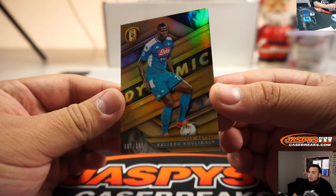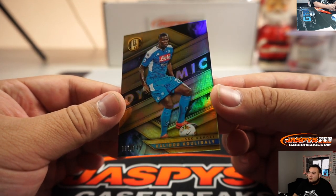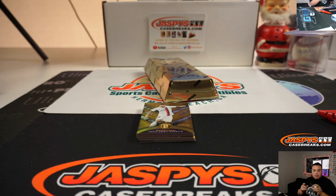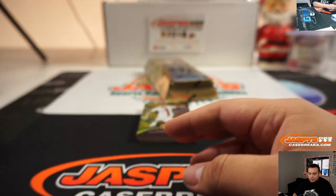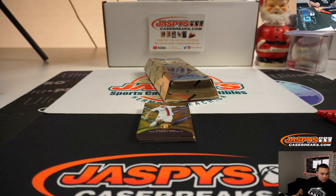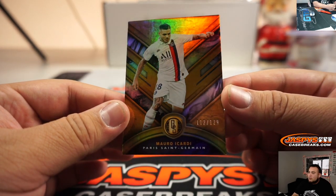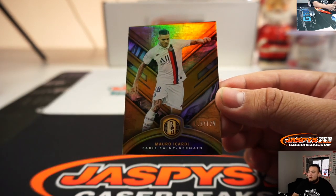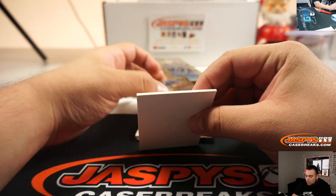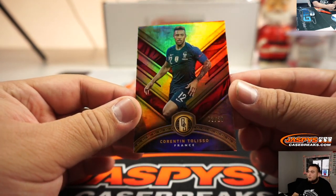All right, the first one we got is — 7 out of 149, Kitalidu. I'm going to be a little tough on some of these names. That goes to spot seven, John. And we got Mario — Mario, 112 out of 129, going to Charles. A couple of base cards — 2 out of 20.